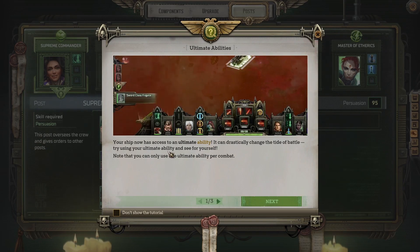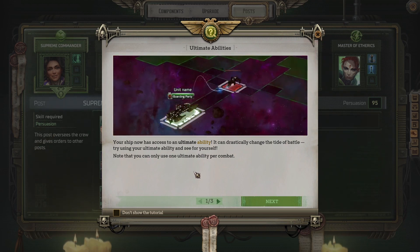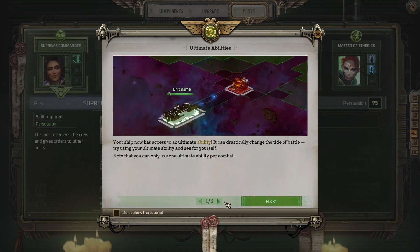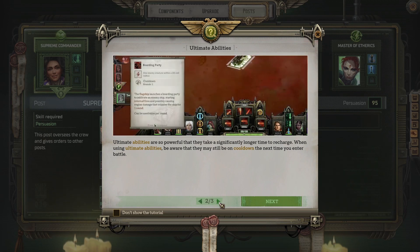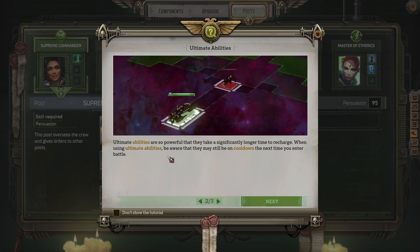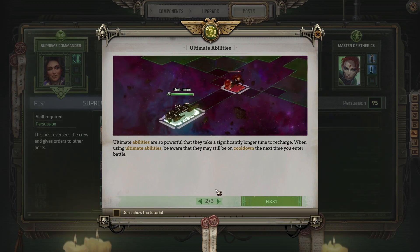Your ship now has access to an ultimate ability — it can drastically change the tide of battle. Note that you can only use one ultimate ability per combat. Ultimate abilities are so powerful that it takes significantly longer to recharge. When using ultimate abilities, be aware that they may still be on cooldown the next time you enter battle.